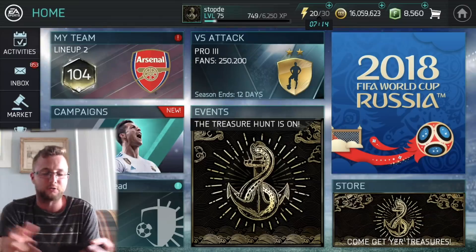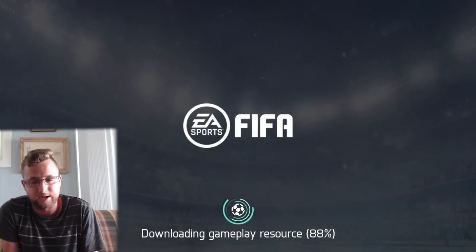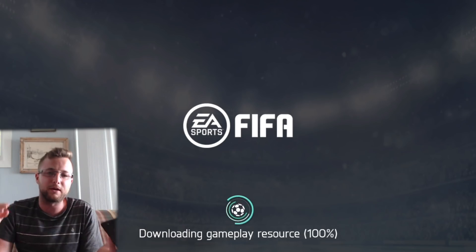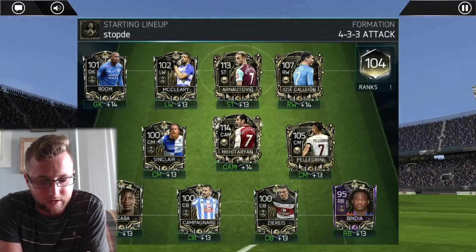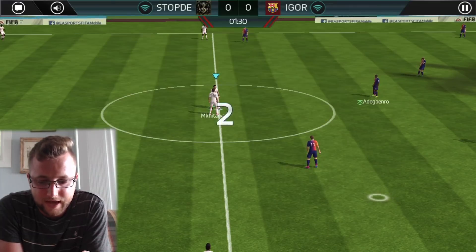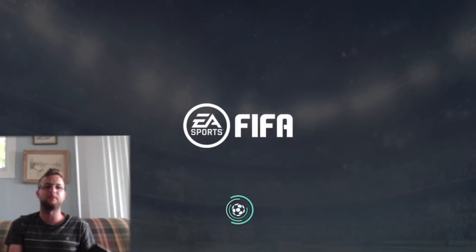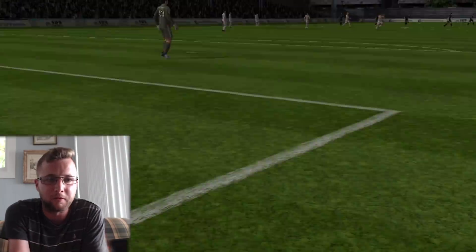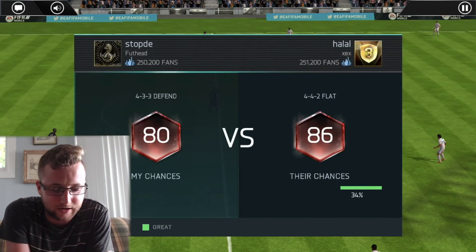We're going to see how we do with these four stars — obviously a better 80 overall team than the other team because we've got all these star players. Oh, we're using the wrong squad, we didn't make it our active lineup, so we'll have to go back. We're going in with this lineup, we got four of the players in there. Okay, 86 overall — at least we're playing a team that is higher overall than us right now.